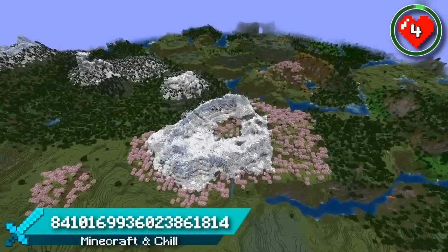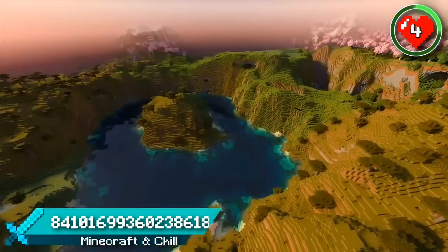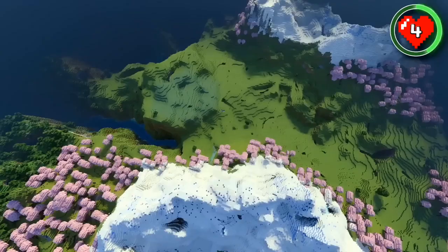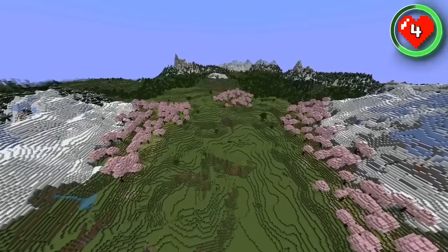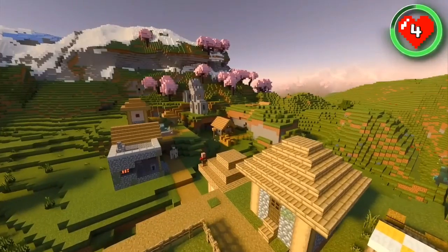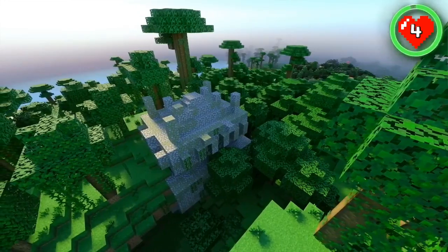If you're looking for a long-term survival world for the new update with a ton of variation, look no further than this multi-biome seed. You'll spawn just across a lake from a blossoming mountain valley. This pink pathway leads you to every biome you'd ever need. Heading through the valley to the north will lead you to all the warm biomes, while heading south will lead you to all the cold ones. With a variation in biomes comes a variation in structures — there's so much to explore in this one.